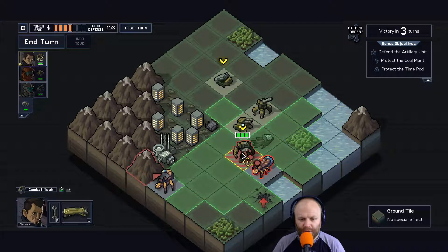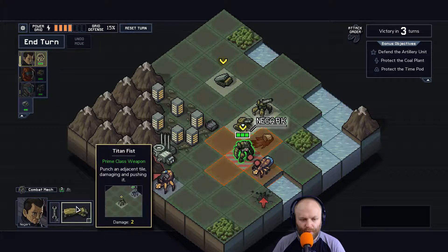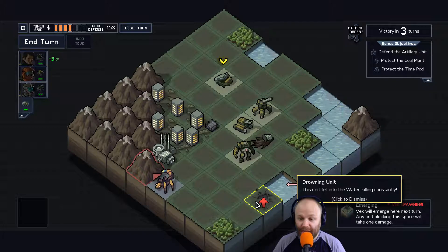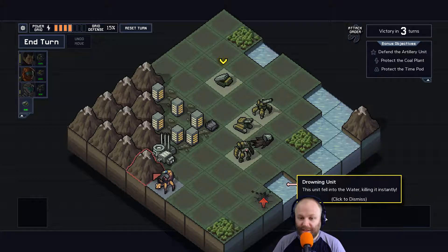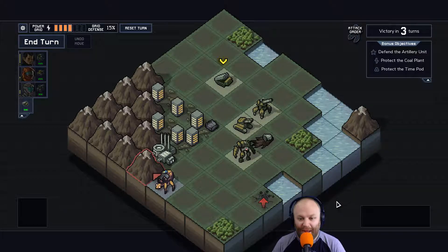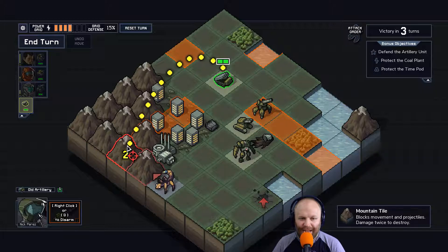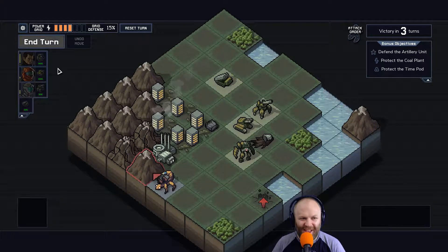Can you knock him into the water or something? That'd be really cool. Drowning unit — this unit fell into the water, killing it instantly. I had no idea that would happen. That's awesome! Am I done? Action available — no, he can't really do anything. You can attack some mountains. Let's have him do that, why not?